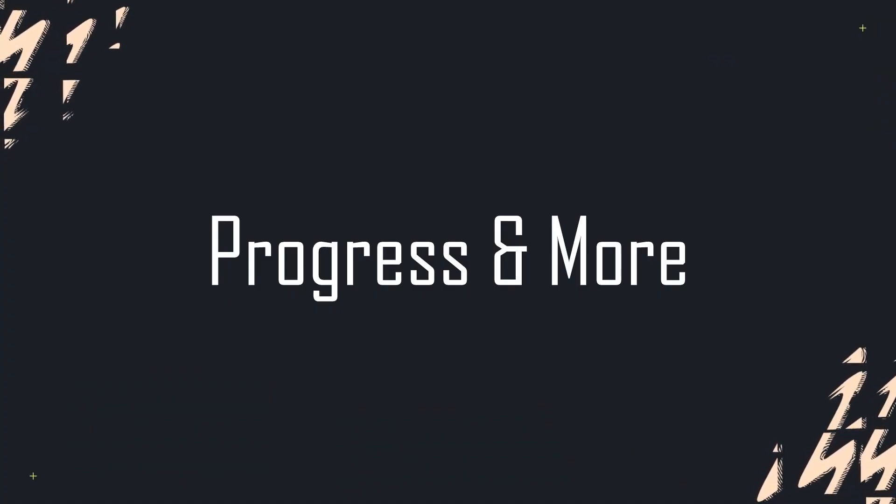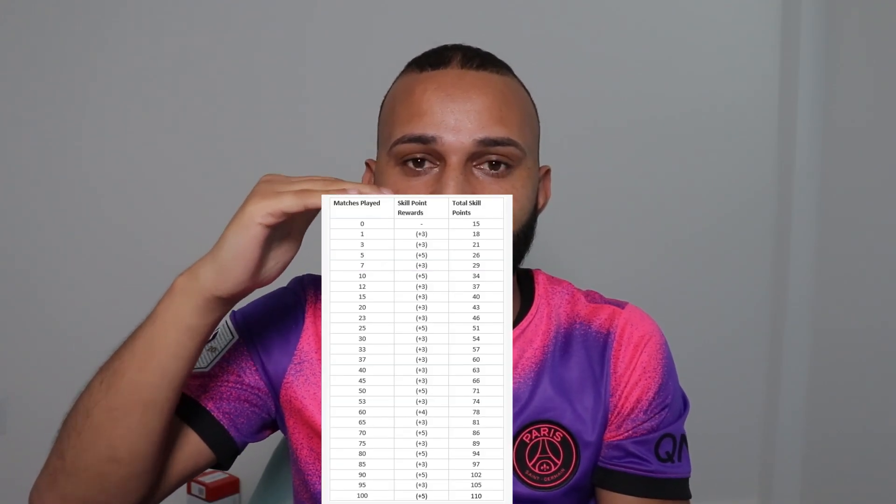Last but not least, tip number five: use your skill points the second you get them. If you play a game and you get skill points, go ahead and use them as soon as possible. Back in FIFA 19 and 18 there used to be a skill point tree — I'm not sure if that's going to be a thing on 22, but I will be making a series on how to get maxed overall. For outfield players, focus on pace first, then positioning. If you're a defender, pace then defending. Midfielder, pace then passing. Striker, pace then finishing — because finishing on 22 is not as easy since the CPU goalkeepers are very overpowered.